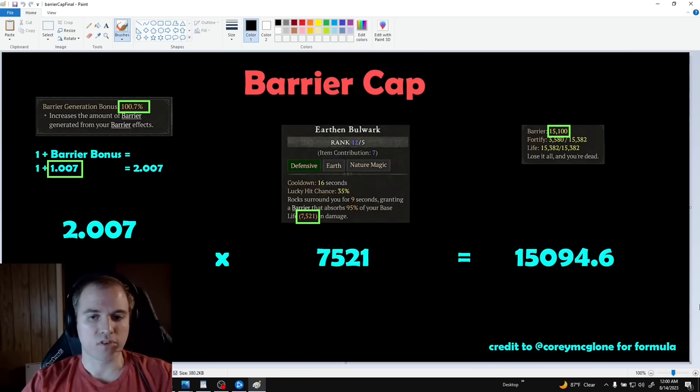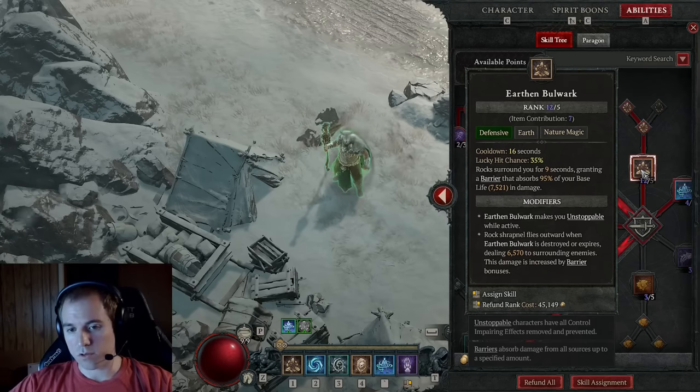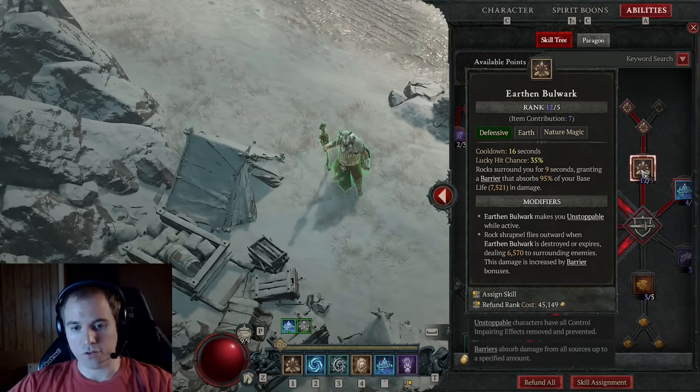If your barrier amount is equal to your max life, you can try using fortitude potions and/or swap the deer spirit boon to the +14% health to try and increase your maximum life to see where your actual barrier cap is. Ideally you want rank 12 earthen bulwark, as much barrier generation as possible, and then the minimum HP required to surpass your barrier cap.